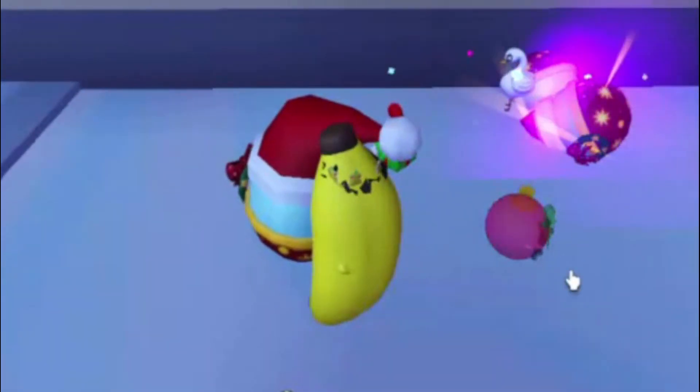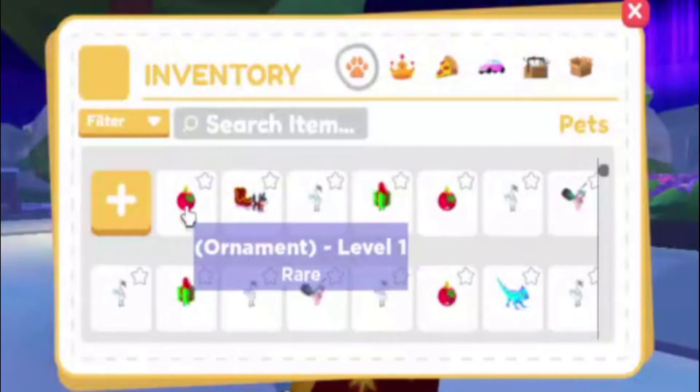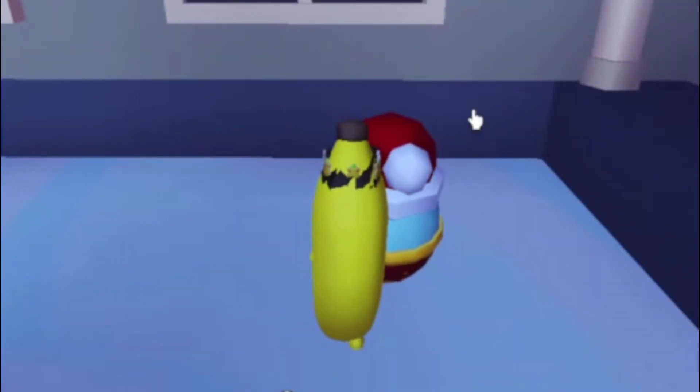There's 10 more. I see an ornament right there — it's purple. And a sled dog. So we got an ornament, a sled dog, some commons, another ornament, and some more commons and uncommons. Pretty good. I think we have 20 more, so let's throw 10 more.